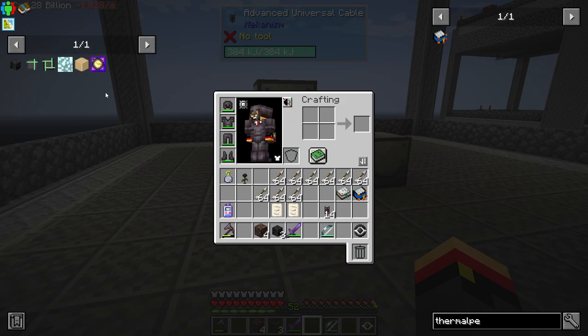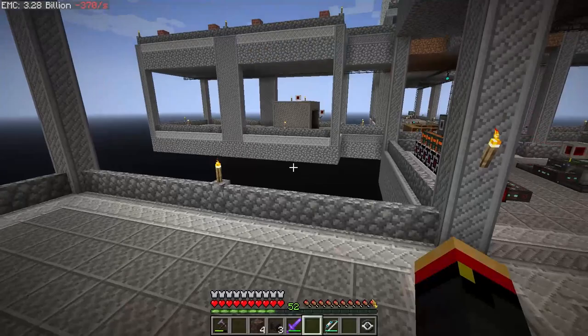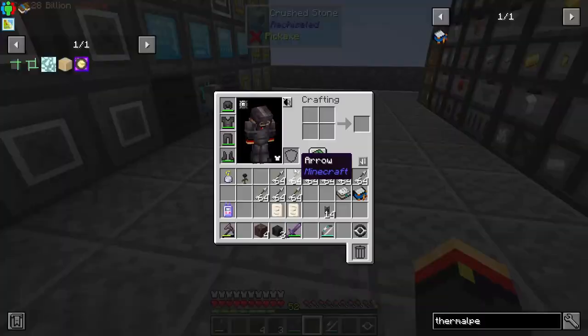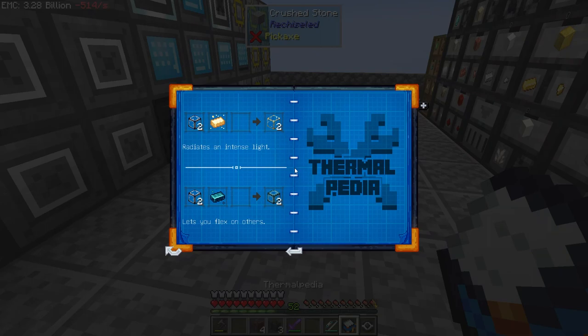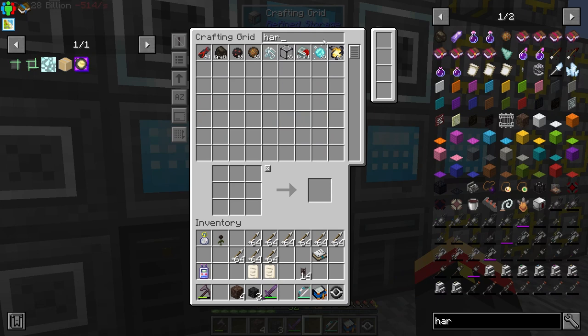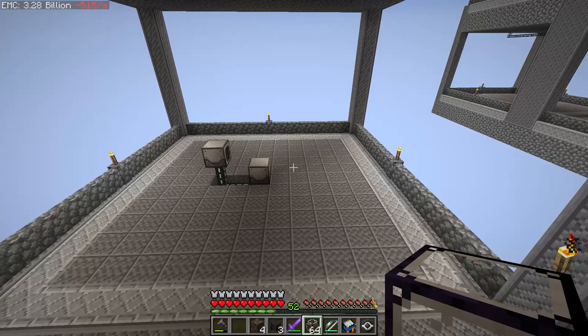We're going to have to try again. I need to figure out some way to build the wither and then not be murdered by him. I think hardened glass from Thermal might protect me from the wither — the manual says it is basic wither proofing. So let's see if that's true. Do I have any hardened glass? I should have a stack of it. I'm going to get a stack of it and build another wither somewhere.